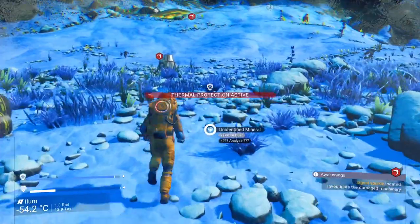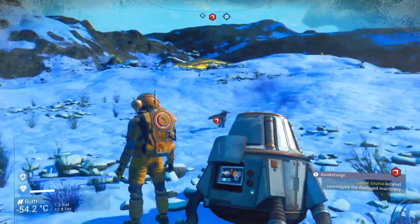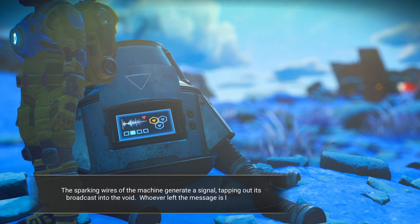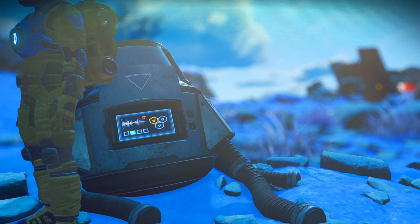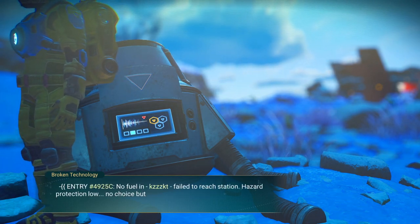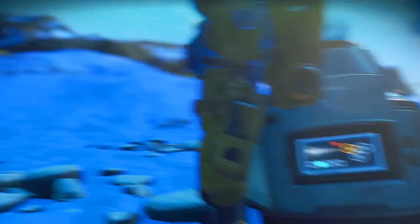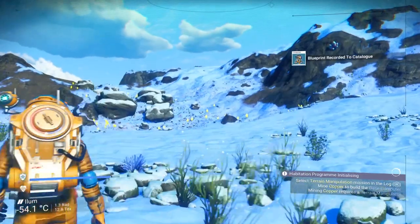I'm here. Okay, broken technology. The sparking wires of the machine generate a signal, tapping out a broadcast into the void. Whoever left the message is long gone. Decipher signal: 16, 16, 16, now 42. No fuel — fail to reach station. Hazard protection low — no choice but to go underground. Deployed base computer. Here we go — now we have the blueprint for a base computer, and the terrain manipulator! And so we need to get copper.